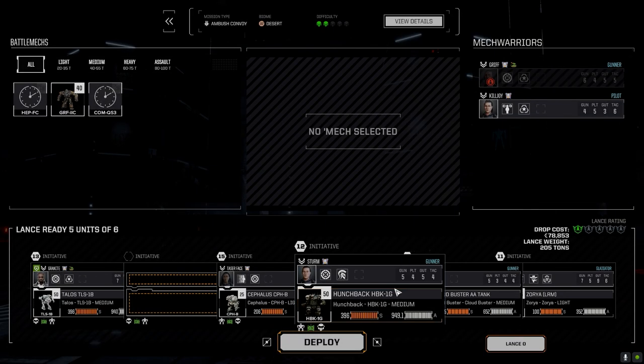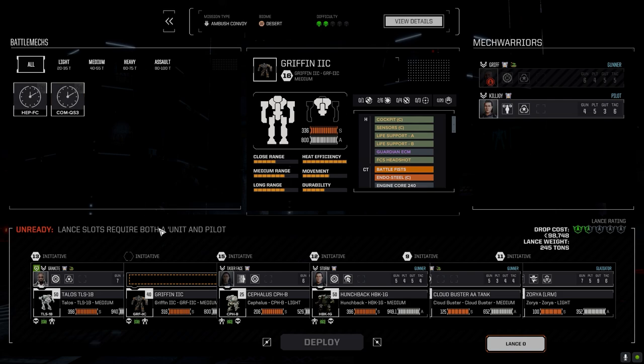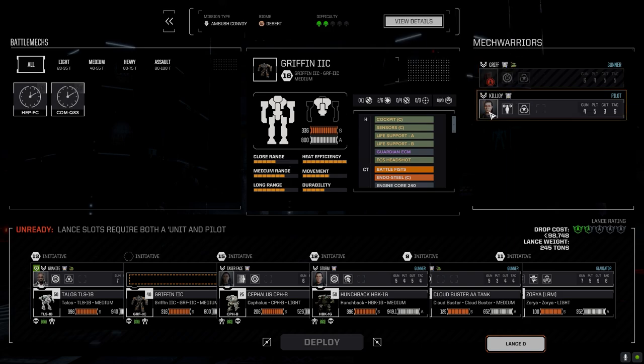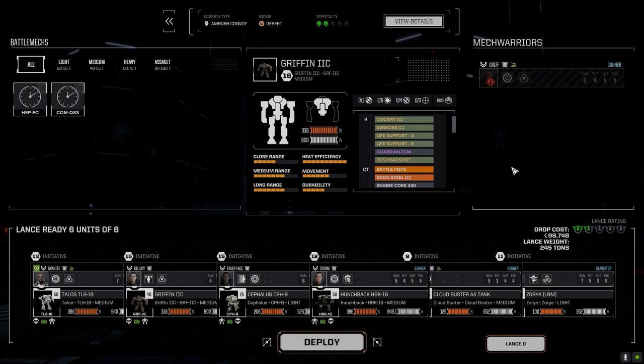In theory we should be fine. Griffin's coming down, Killjoy's coming down. Griffin's starting to lose a lot of his affinities — he's still at 18, actually not bad. Killjoy doesn't have any yet, so you're going to be running the Griffin today, Killjoy. Let's go.